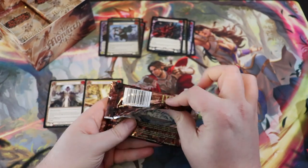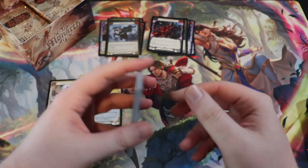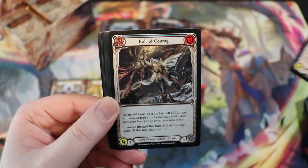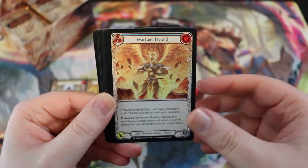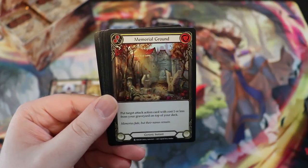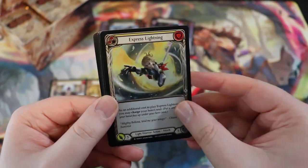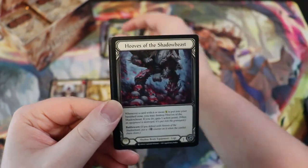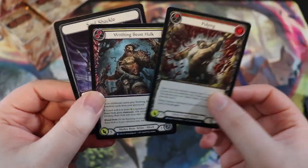The artist is going to help me design the character — it's like a two-part commission. The first part is helping me design the character; I have tons of references and an idea of how I want them to look. Then the artist is going to draw the character in a really awesome picture. We have Express Lightning, Hooves of the Shadow Beast, a Pulping, a Writhing Beast Hulk, and some Shackles.